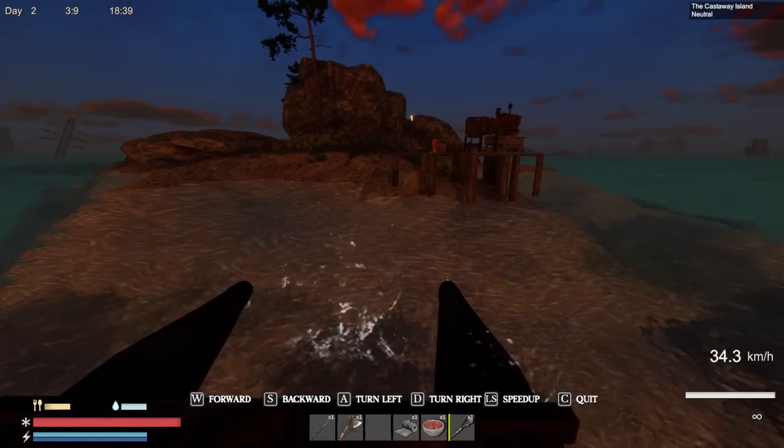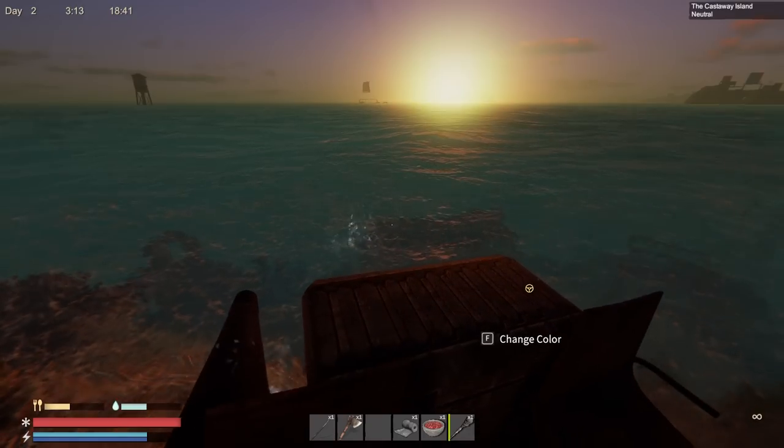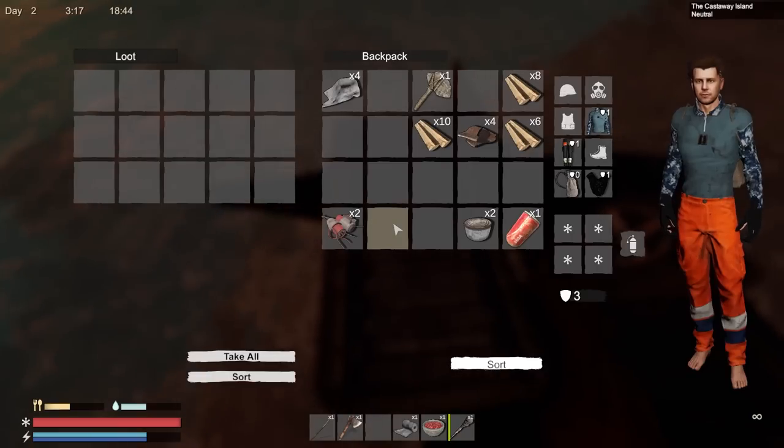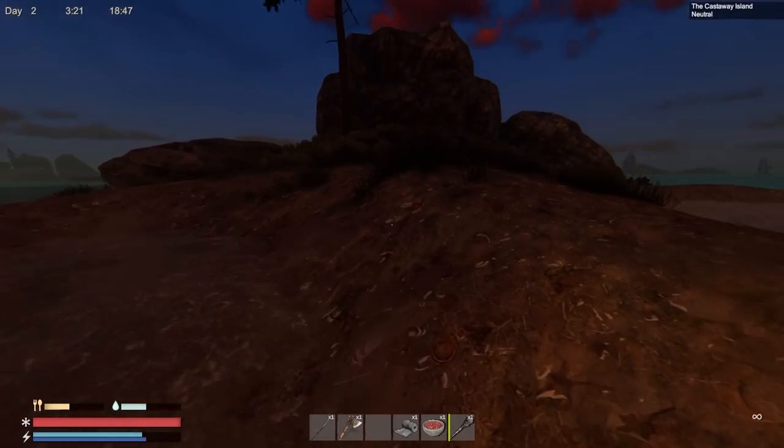I don't know how good this thing is really gonna be, but it comes with a chest — I guess that alone makes it worth it. C is to quit. Let's see how big the chest is. It's not a bad chest, and apparently you can change the color and everything — that's awesome.